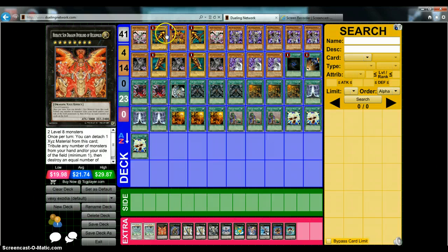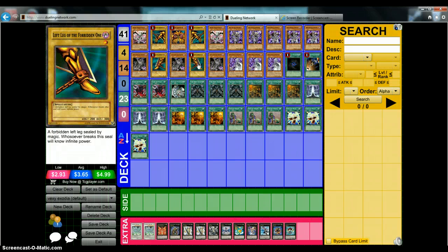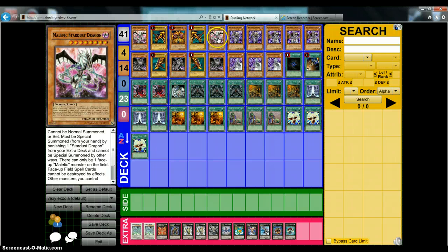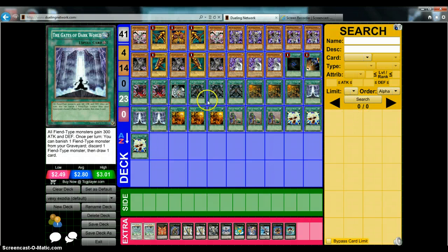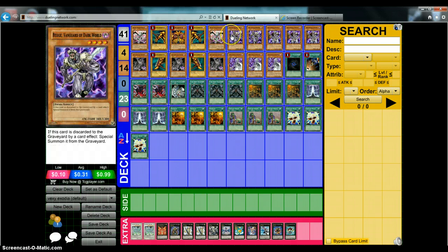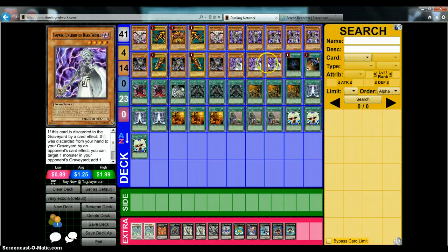First you have the five pieces of Exodia. It's a Dark World Exodia deck, and that is of course the name of this deck: Dark World Exodia. You use two Malefic Stardust Dragon to help protect your field spell, and you also use Advanced Draw so you can tribute it off and draw two free cards. Two Broww, three Broww — sorry, two Beige, three Broww, and three Grapha and three Snow — that's your monster lineup, a basic Dark World engine to help you get to your pieces of Exodia.